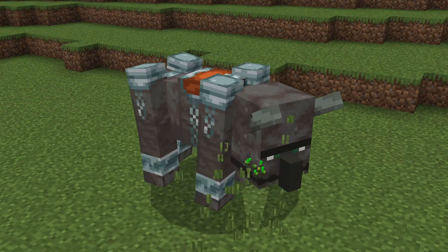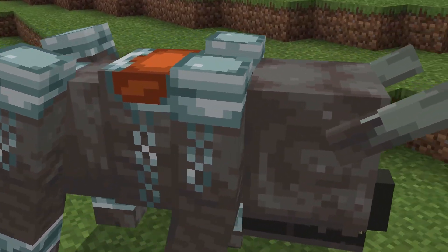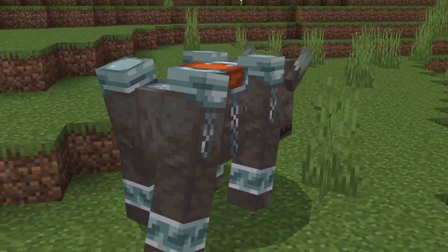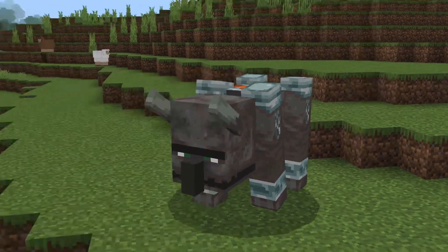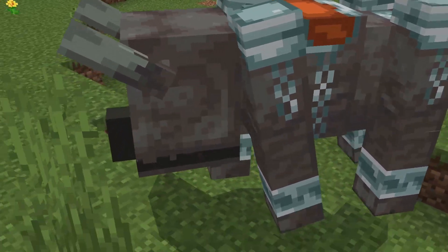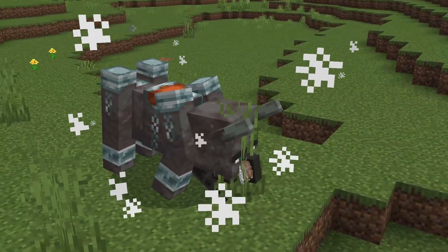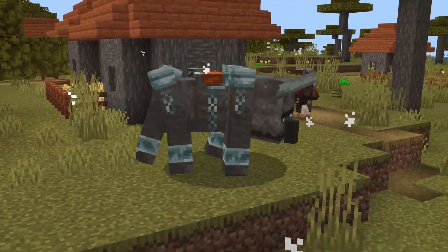Now take a look at their new walk animation. The Ravagers' powerful legs and massive frame are perfectly captured in this realistic animation, closely resembling the movements of quadrupeds in the real world. You can almost feel the ground tremble with each step they take. And don't miss the Ravagers' new blink animation — the way their eyes open and close adds an extra layer of depth and personality to these intimidating creatures. Finally, prepare to be stunned by the Ravagers' new roar animation. The ferocity and power of their roar are incredibly lifelike, sending shivers down your spine.